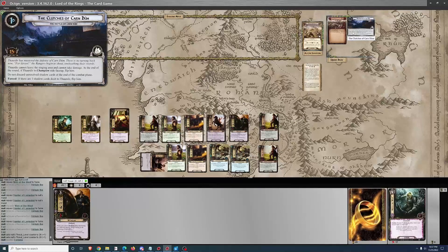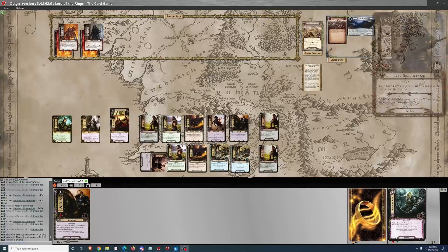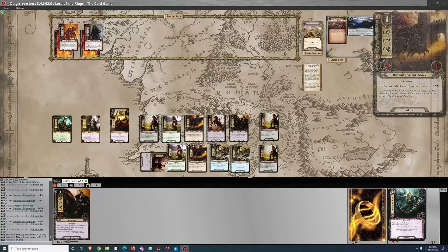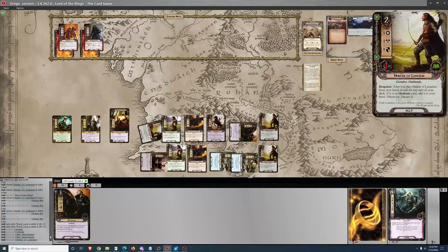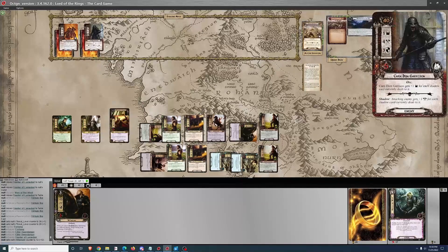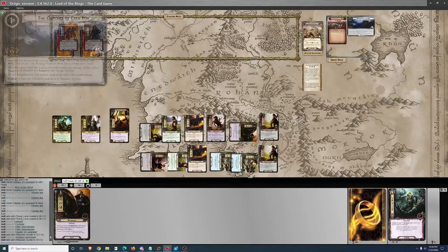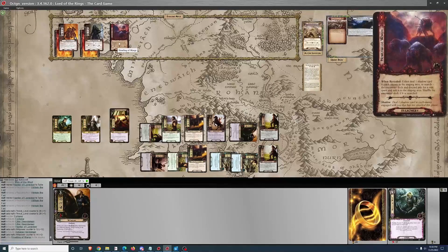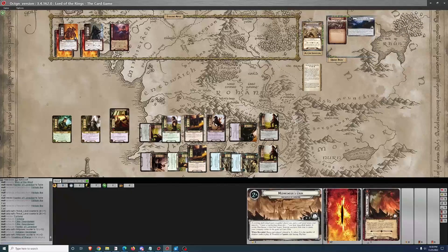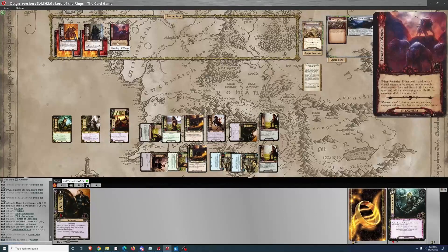I'm thinking about how much I want to quest for. I'd like to clear the Accursed Battlefield — it's not super essential though. Since I have two Aether swordsmen and two Knights of the Swan, I'm just going to quest for 12 against 5, so we'll go up to 14. I think about doing the side quest for a moment, but then decide on the shadow card. That's not a sorcery card, so it doesn't proc Thardir.